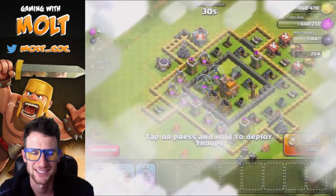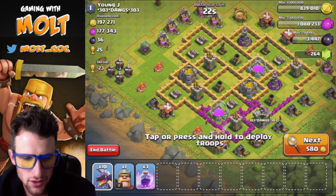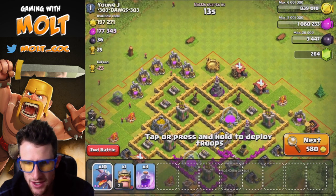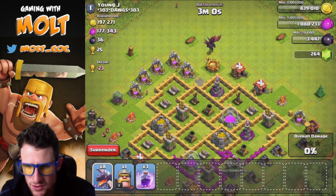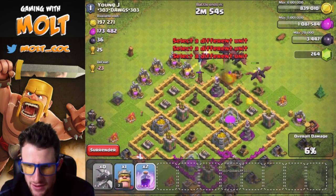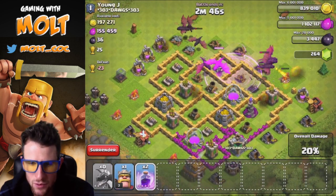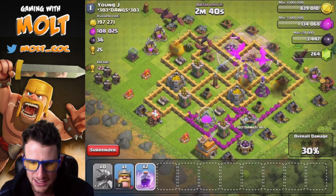Alright guys, I'm going to go ahead and attack this base — the loot isn't too bad at all. Let's attack from this top portion where these air defenses are so we can go ahead and get them out of the way. I'm going to drop off two dragons on either of these buildings just to take them out, then drop off the rest of the dragons right there, then drop off this rage spell to get them in here just to take out these air defenses. They are about to take out both of them.